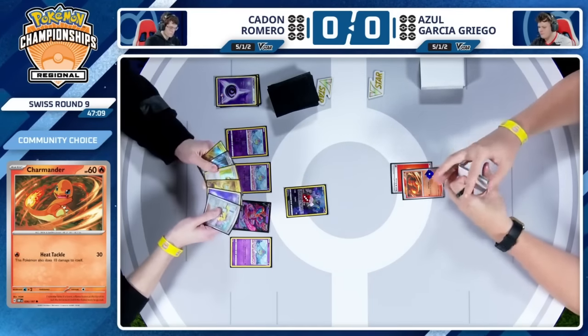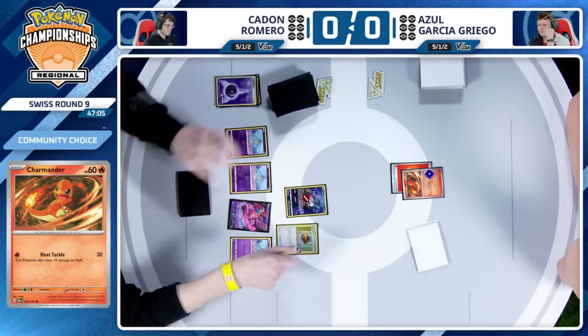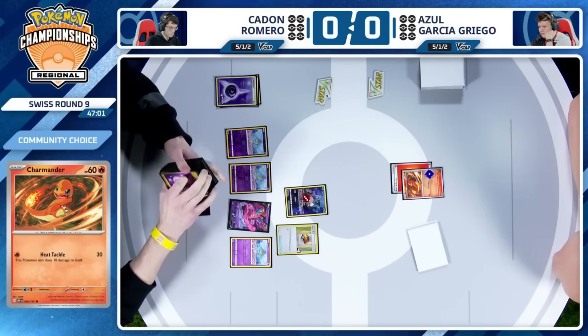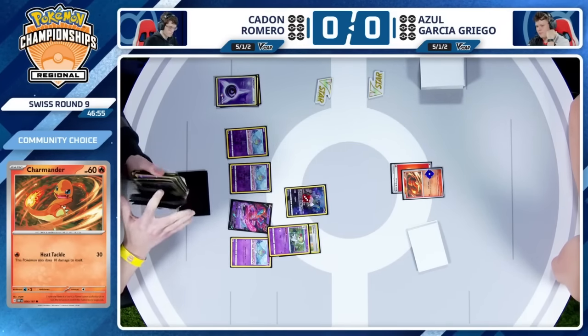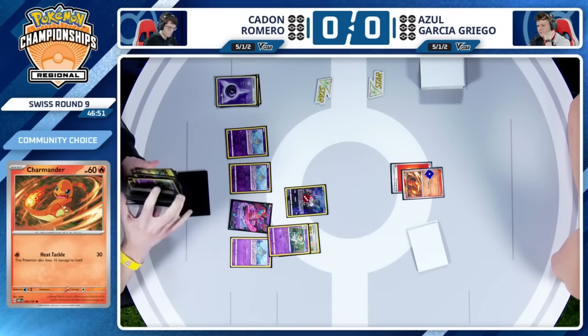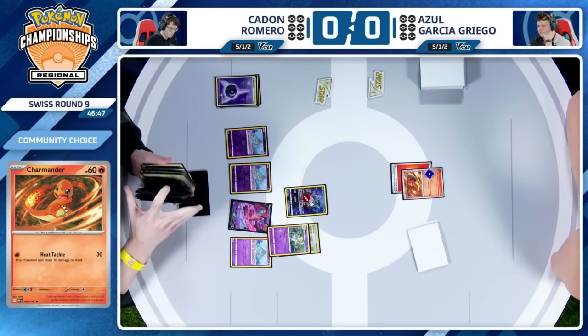Azul just draws, attaches that fire energy, and does a Heat Tackle. Now Caden just needs to do 50 damage to take the knockout here, but unless you actually have a very good hand with Gardevoir, you don't really see it too often. It is tricky. You think maybe Cresselia in situations like this.